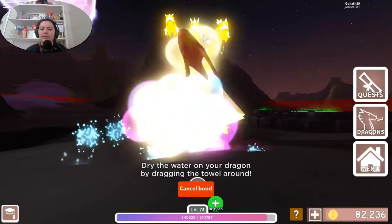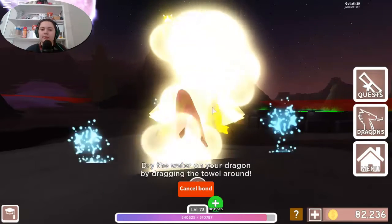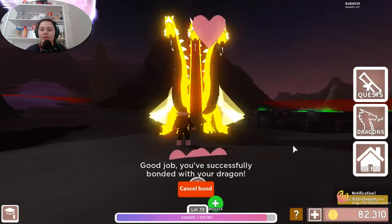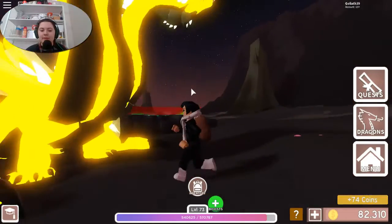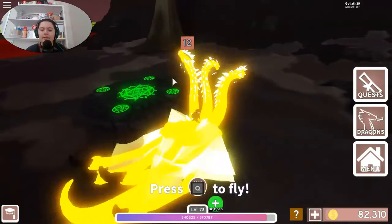Whoa, okay — this is new! They updated the washing animation too. There used to be bubbles — I did a video on the wash. Oh yeah, I think they kept the front legs. Let me see — yep, they kept the front legs. I just probably never even noticed the wings on the ground.